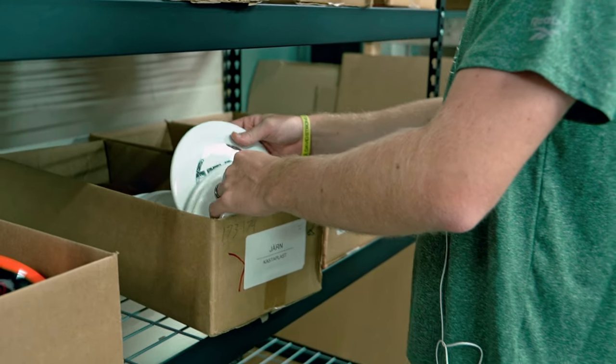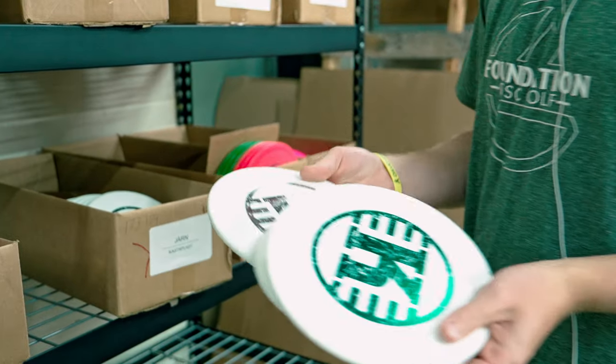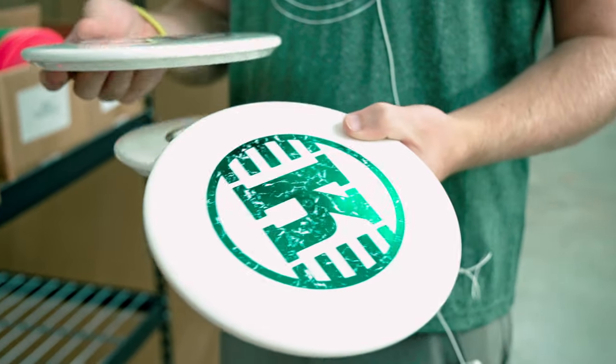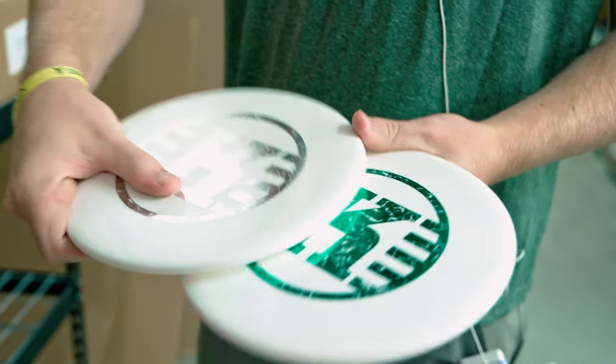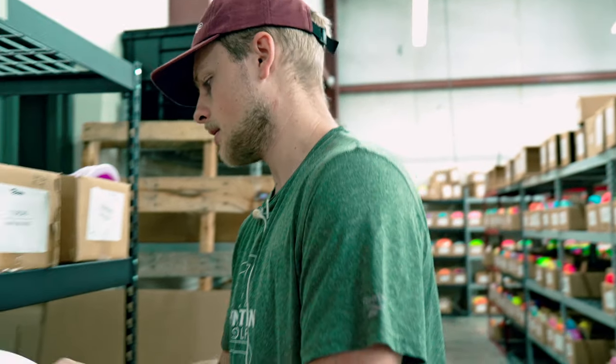One of the cleanest stamps we've got here right now is the Yarn from Castaplast — it's just like the K stamp and they're all white like this. I think this is such a clean look and their logo is really cool. The Yarn is an overstable approach disc — I would describe it as like a slightly faster zone. It has a lot of overstability; you could rip into it but it might go a little further. It's a little bit wider in diameter, but just a super clean disc.